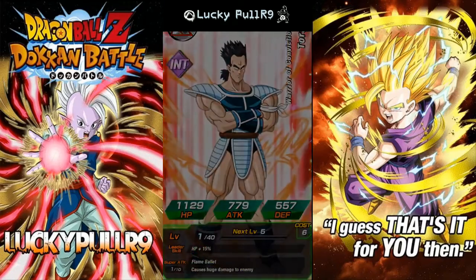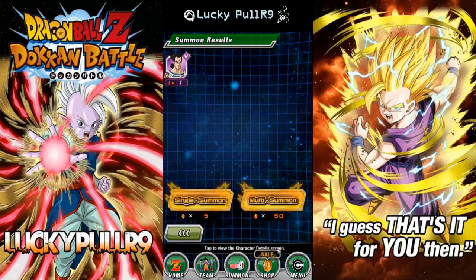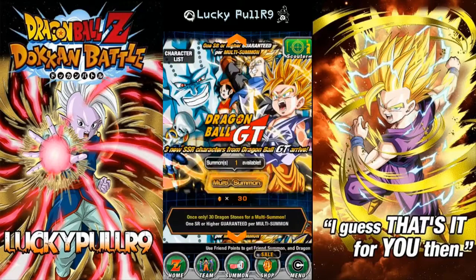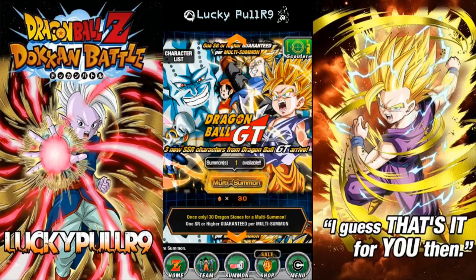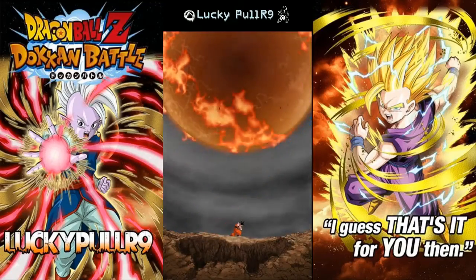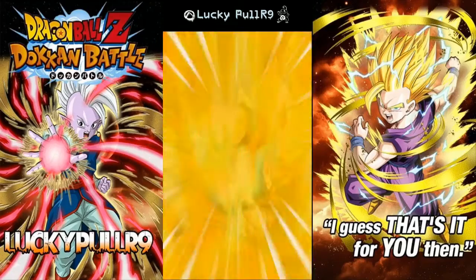All right, I think we're gonna do the multi next - the 30-stone summon. We're going to save the guaranteed one for last, best for last. Here's the 30-stone summon and Sam is doing this pull, so if it's awful we can blame her. This one just came out this morning after maintenance.